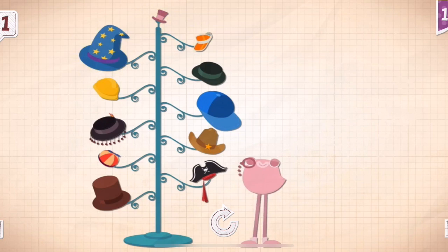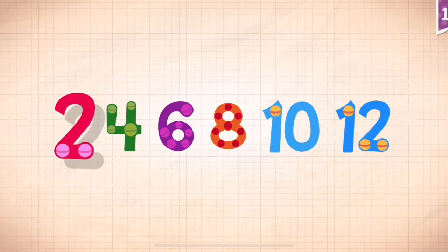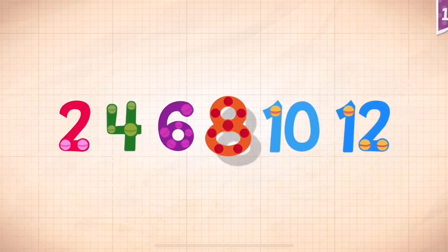Dapper Dandy has 11 hats that he keeps on his hat rack. Count by twos: 2, 4, 6, 8, 10, 12.